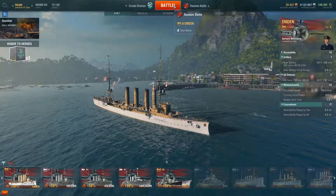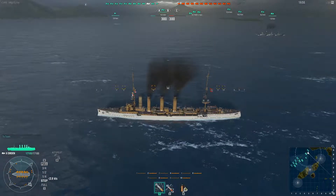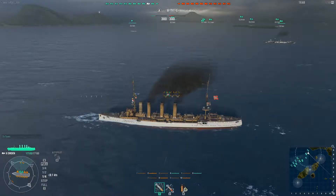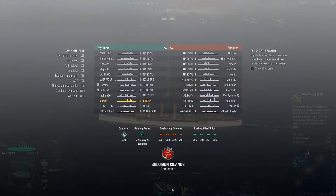Loading up a battle now. The game has started and the Nassau looks pretty nice. Getting up to speed fairly decently, but as you can see everybody is playing the Nassau — there are five Nassaus per team, along with some Kohlbergs. It's a pretty even team overall.